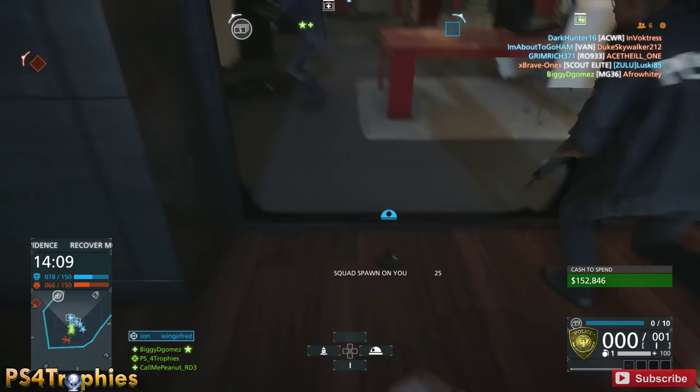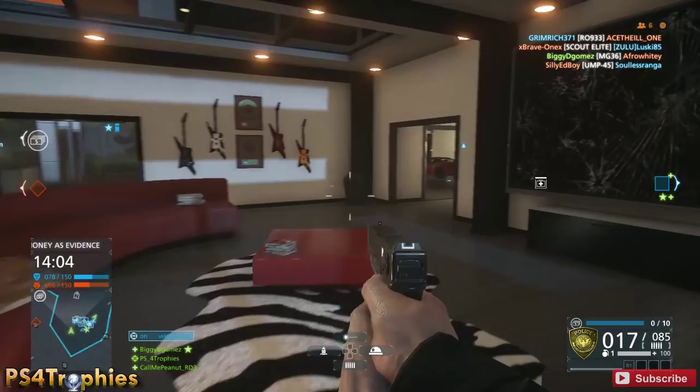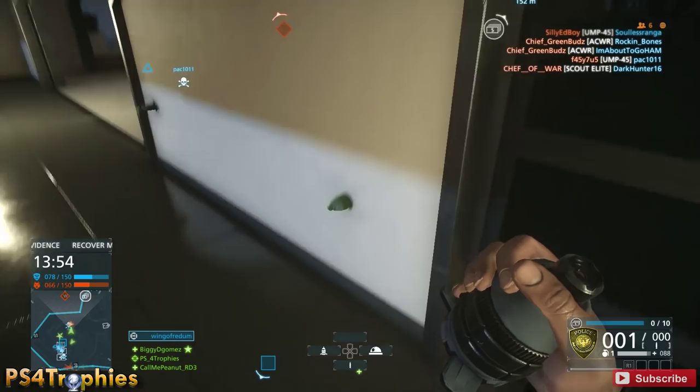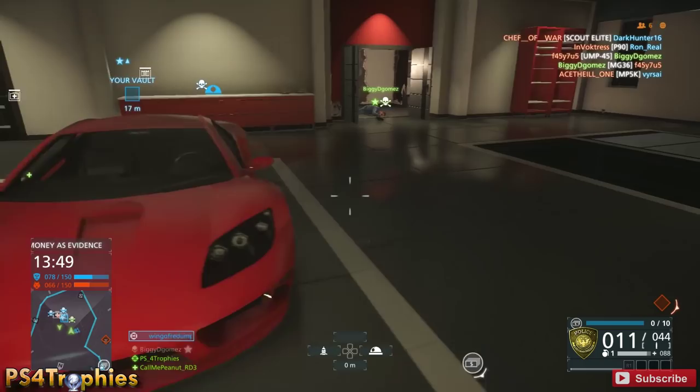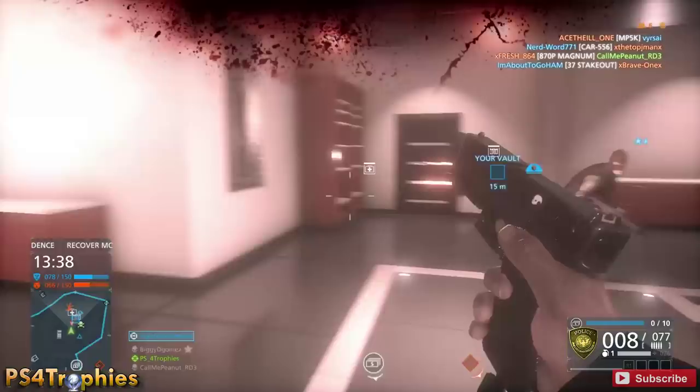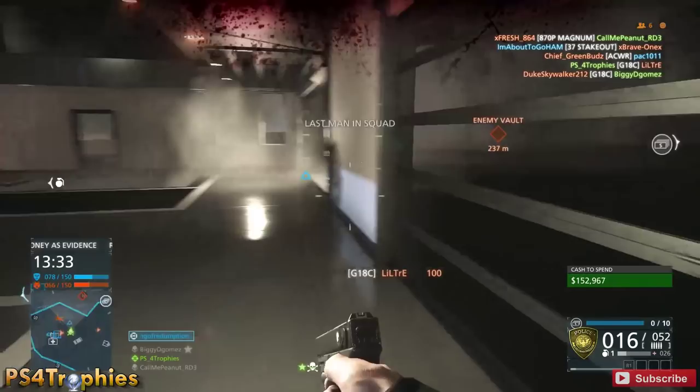Here at the vault, I'm hoping to get the last of my intel assists. When you see 'intel assist +25', that's how you know you got it. With two cameras at the money pile and one at the vault, we'll get the coin momentarily. After figuring out the strategy over a few matches, the camera coin just popped. You need a total of five coins through five games.